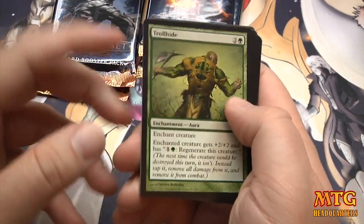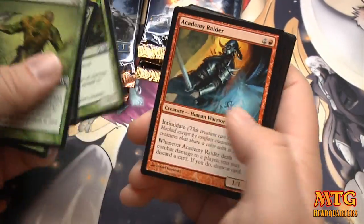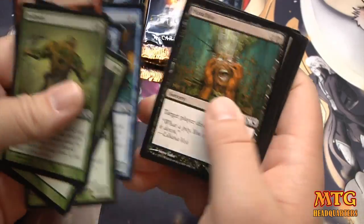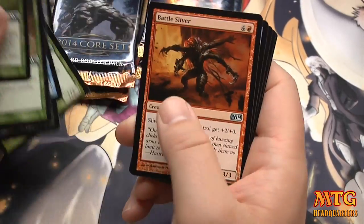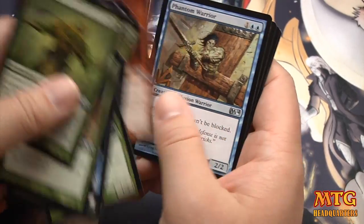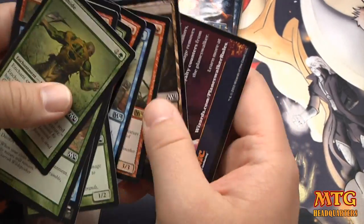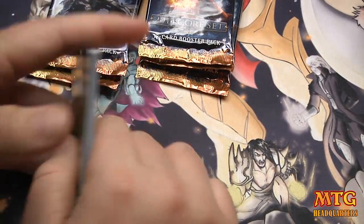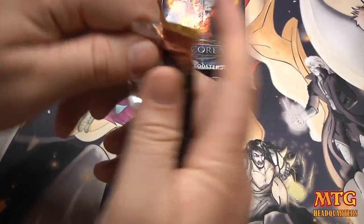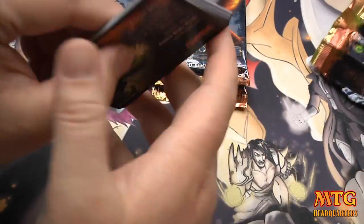Trollhide - very good. Sea Kite - good. Deadly Recluse - really good. Battle Sliver, green pack, and an Elvish Mythic. There's enough stuff in this first pack to go green-red and never look back. Academy Raider - that's an excellent green-red aggro pack. I don't like to pigeonhole myself that quickly, but I mean, damn.